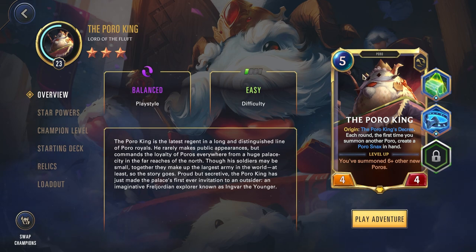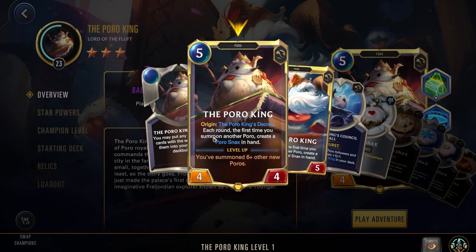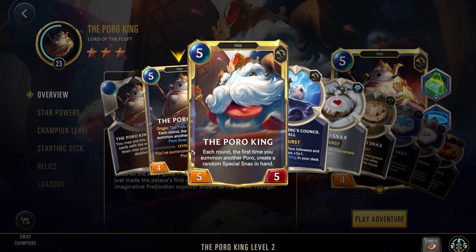The Poro King is a 5-cost Poro and is 4-4. Important to note, this is a Runeterra Champion, not a Freljord Champion, so if you're looking for a new Freljord Champion, he will not fit for that. His effect is: each round, the first time you summon another Poro, create a Poro Snacks in hand. His level up is: you've summoned 6 other new Poros. Once he levels up, he goes to a 5-5, and now each round the first time you summon another Poro, create a random special snack in hand.